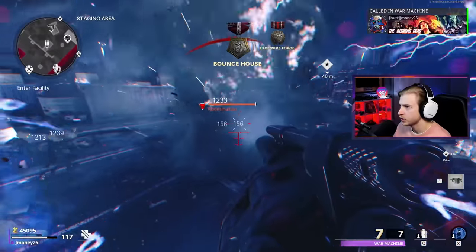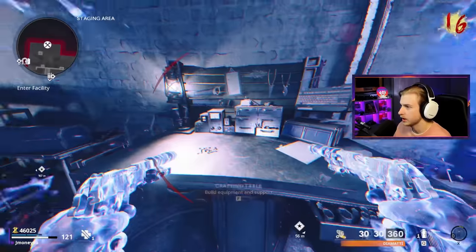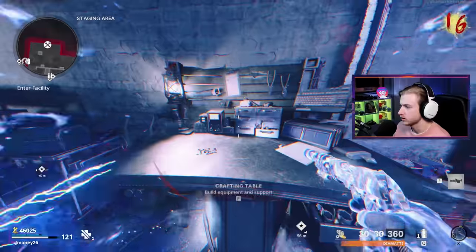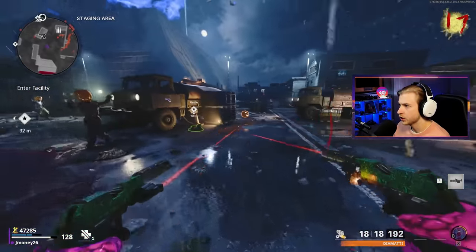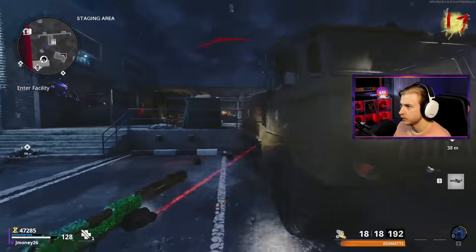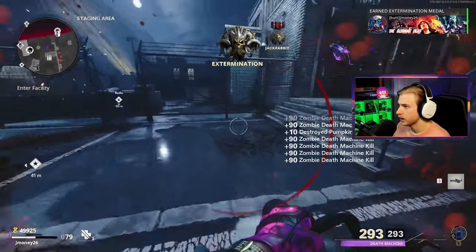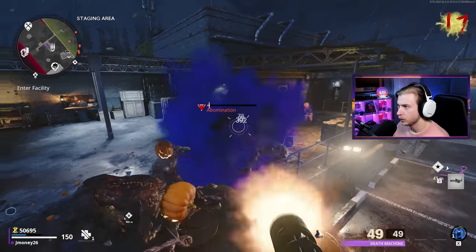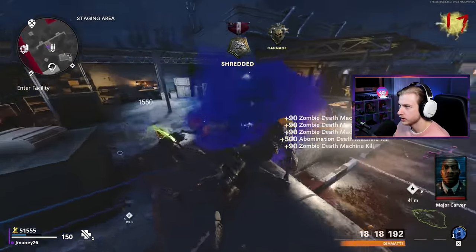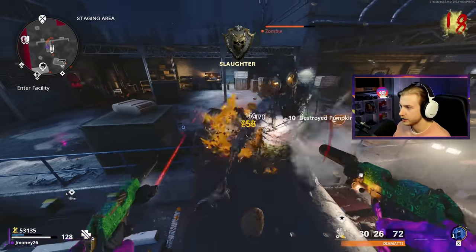Mid-thought, an abomination showed up! Let's Aether Shroud. What does the War Machine do against them? Not much actually, but it obliterates all the other zombies. I'm gonna Aether Shroud again and grab a Death Machine. My guns are decent against them, nothing too crazy. We got a Chalice and another Death Machine — let's light him up. Come on, face me! We got him — goodbye, abomination.